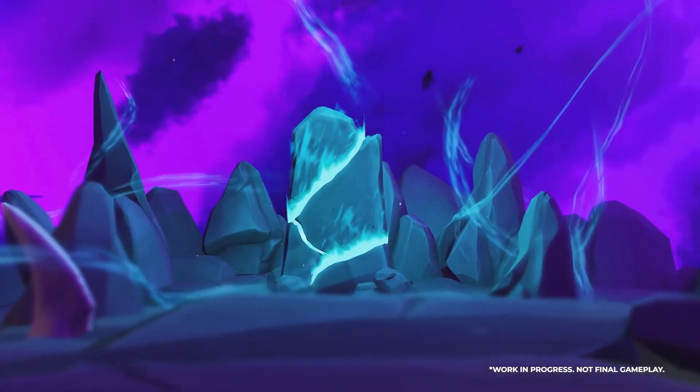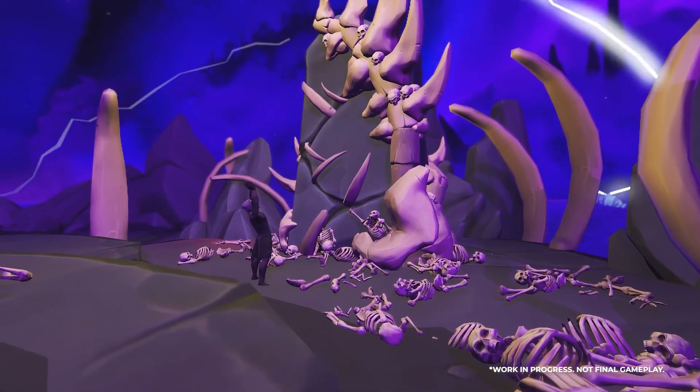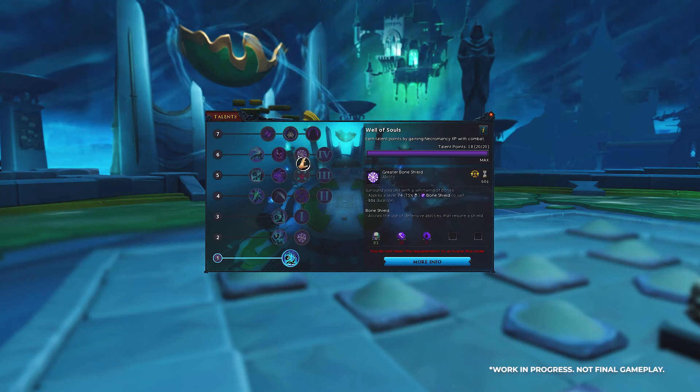Four new runes are being introduced: the Bone Rune, the Spirit Rune, the Flesh Rune, and the Miasma Rune. These are all required for Necromancy incantations and can be crafted in the Underworld. While some abilities are unlocked just from levelling, others are only unlocked via the new Talent system. As you engage in Necromancy combat, you earn Talent Points, and by performing rituals you gain access to more Talents. You'll have to make choices about what to unlock first, but once you've mastered the skill, you'll have unlocked everything.